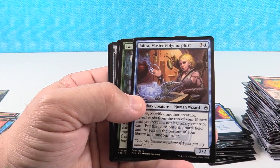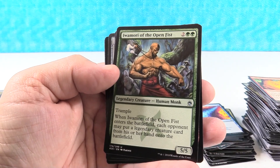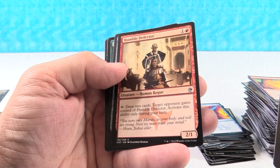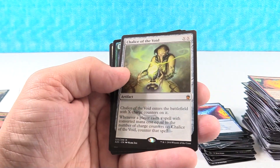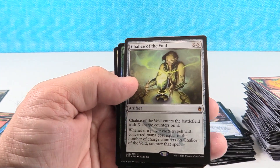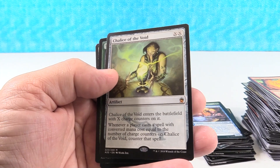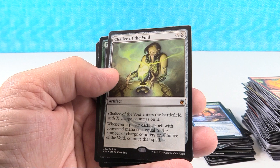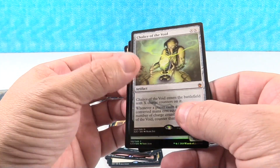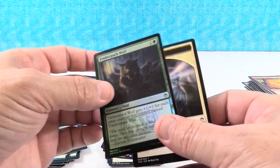Jalira, Master Polymorphist — that is a new uncommon for us. Iwamori of the Open Fist, cool card. Human Defector, it's a new one too. Holy cow — I was just sitting here talking about getting four Mythics in the box and there it is, our fourth Mythic! And that's one of the high dollar ones I was talking about. There it is right there — forty dollar card. Chalice of the Void! Sweet. And a wolf token to go along with it.